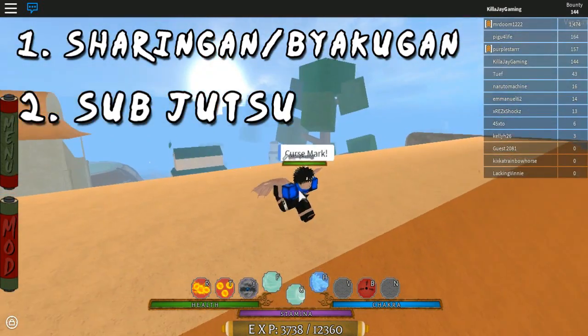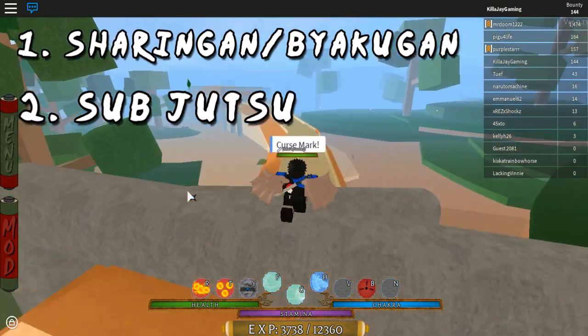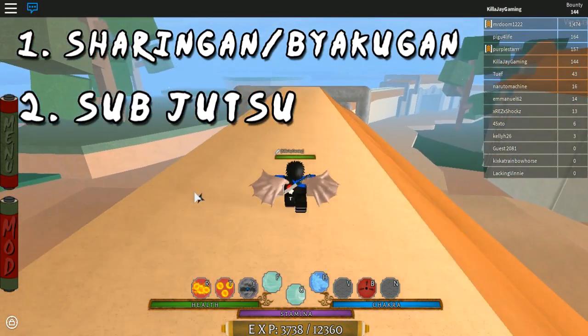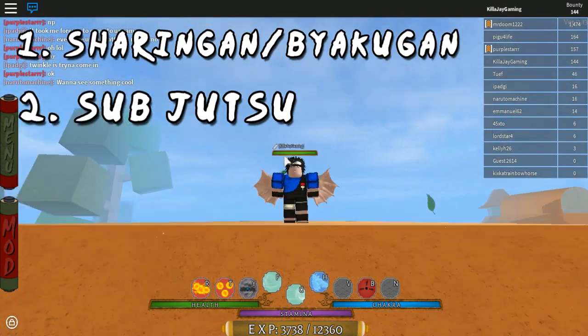The reason why you want to activate your curse mark is because it will automatically boost your speed — it makes you even faster and your sub uses less. So you need the curse mark, and then the last thing you need is pretty much...